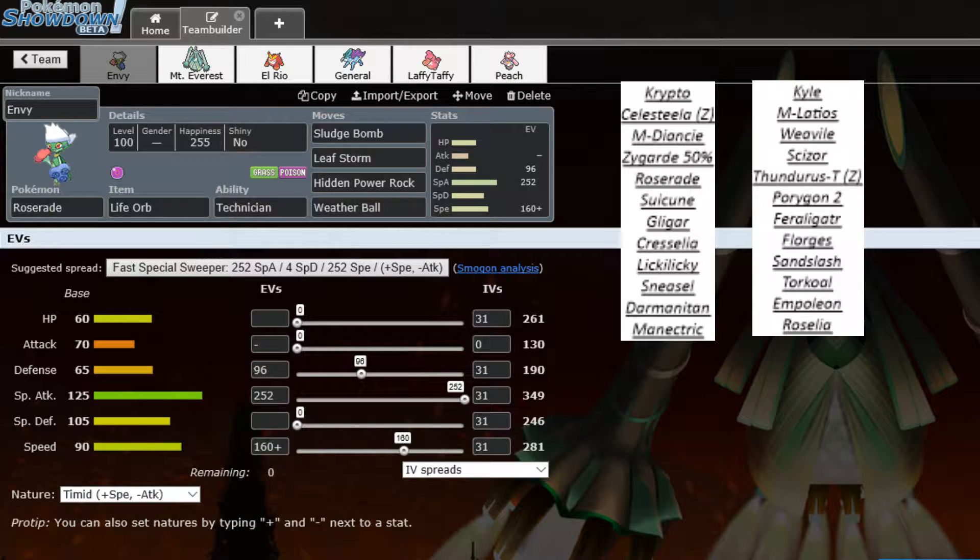The plan is to knock out Torkoal with HP Rock. If we do, Scizor pretty much thinks it can come in for free, and maybe we catch it off guard with Weather Ball since I'm not expecting Bullet Punch — I expect a Choice Band U-turn. So I might get a few surprise kills with Roserade. If he doesn't bring Torkoal, Weather Ball is essentially useless, but the other three coverage moves should hit his team fairly well.